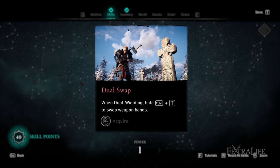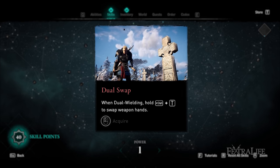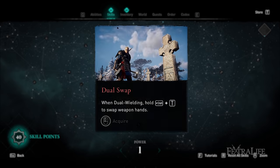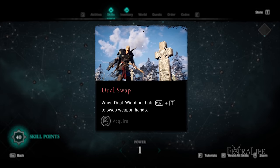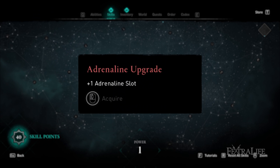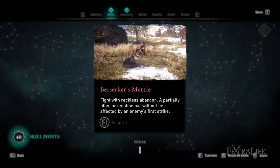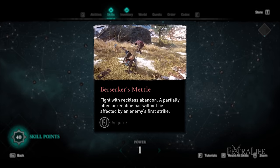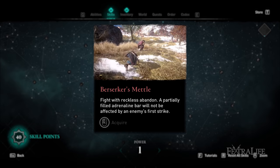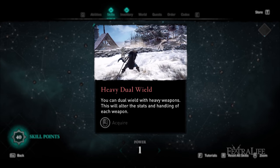The first unique skill is Stomp, which lets you click the right stick on a downed or stunned enemy to deal incredible damage — highly recommended for melee builds. Up and to the left is Dual Swap, which lets you swap which weapon is in your main hand and off hand when dual wielding — useful if one weapon has poison and another has fire and the target has elemental resistance. Above that you have Adrenaline Upgrade, giving you an extra adrenaline bar, and Berserker's Metal, which lets you shrug off the first hit when filling an adrenaline bar so your progress doesn't reset.